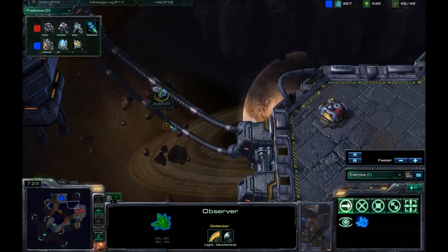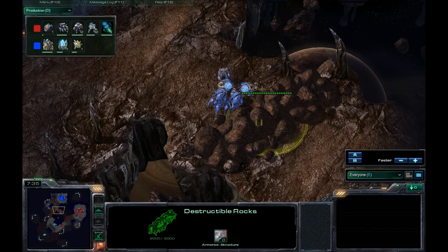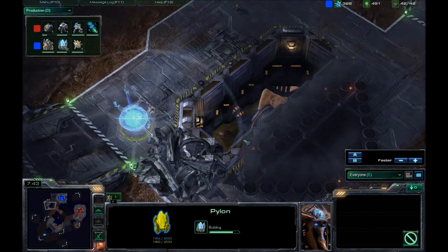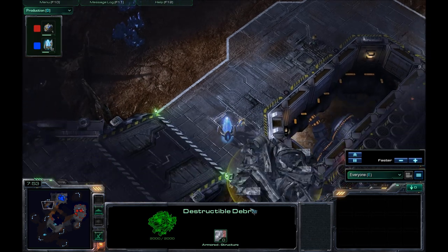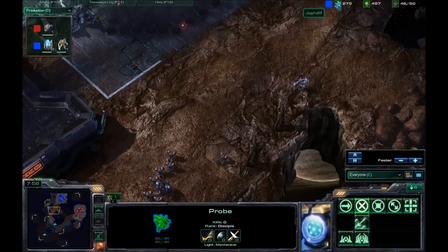He's going to be sending his observer into my base. Meanwhile, it looks like he's going to the destructible rocks, or maybe just hiding his army. He puts a pylon there to keep an eye on the debris. I assume he is going to be going for an expansion — maybe not.